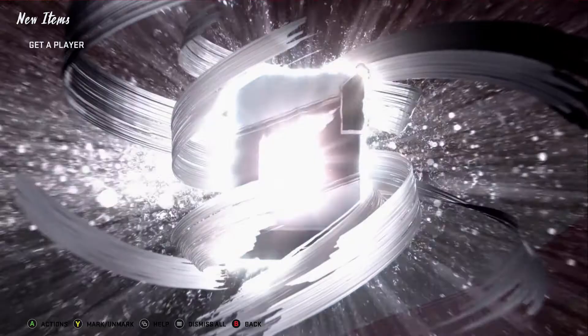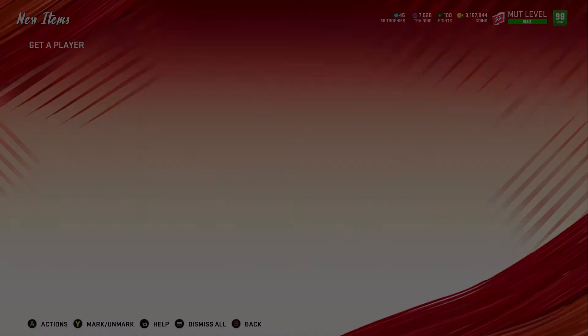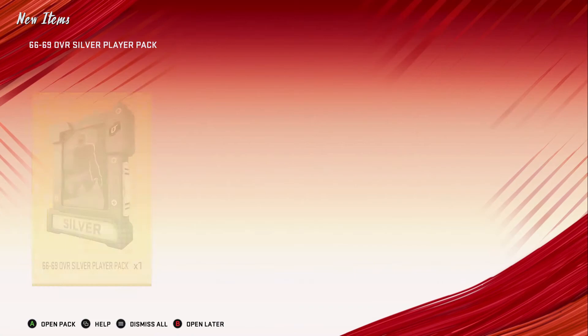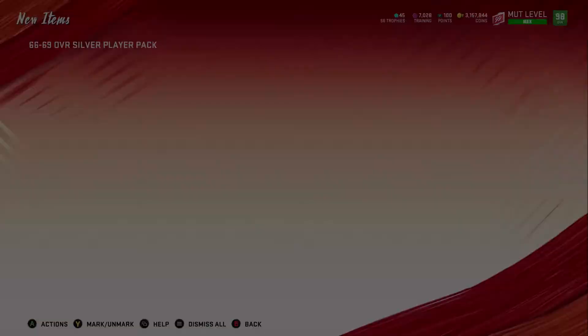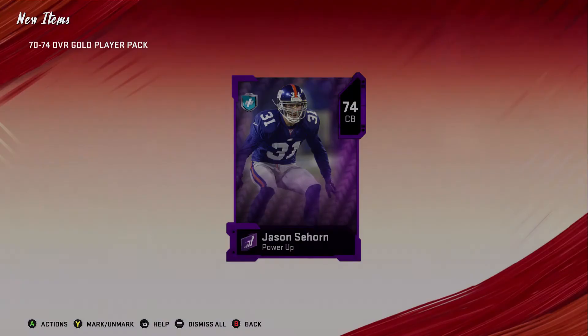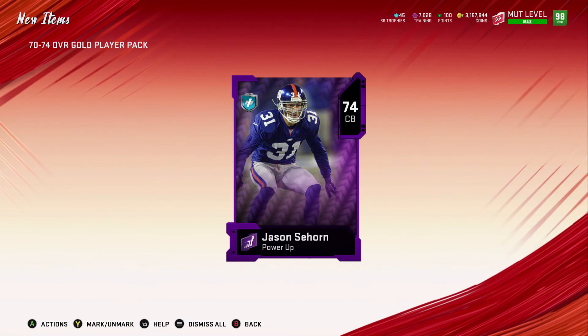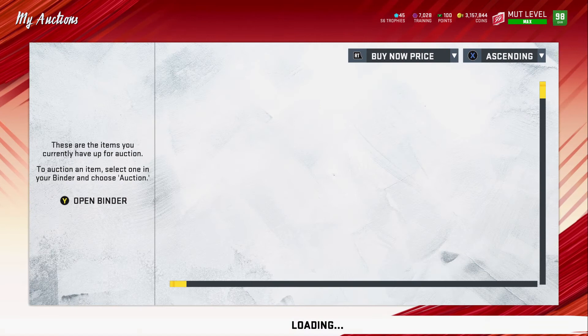We continue with a power up — we get a silver and throw that into the 66-69 set. We get an exchange pack, then another silver — a 69 Vince Mayo, not what we're looking for, put it into the set. We get a 70-74 and a power up — we stop there. We pull a 74 Jason — not sure what he's going for, but he has a limited time Series Redux card so always check to see what these guys are going for.